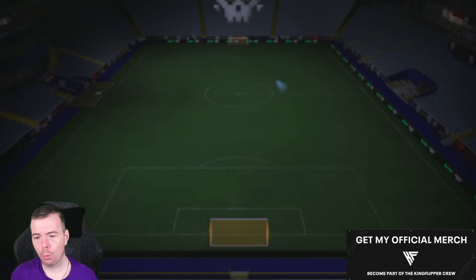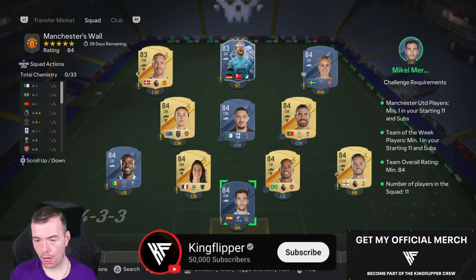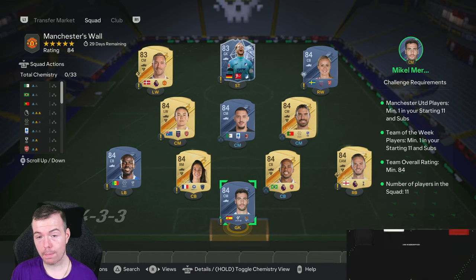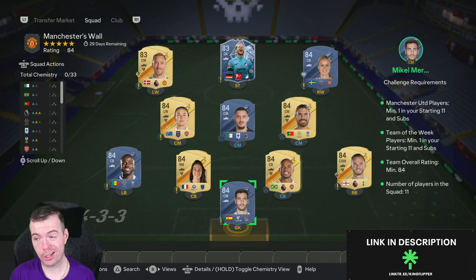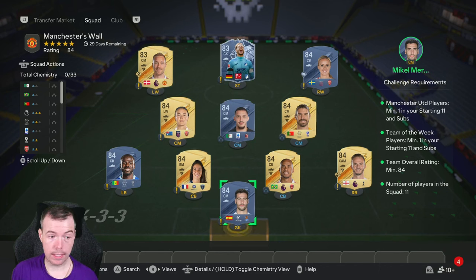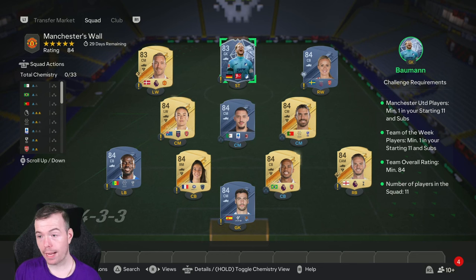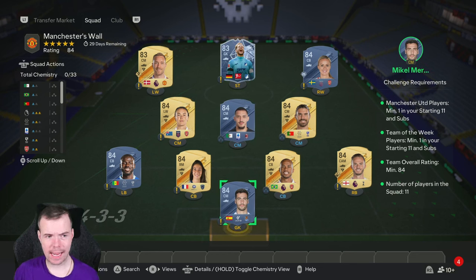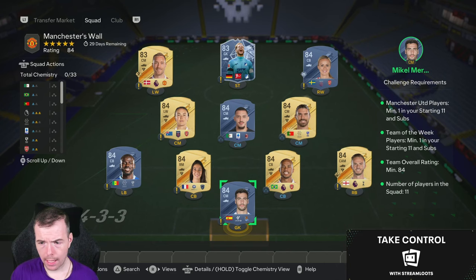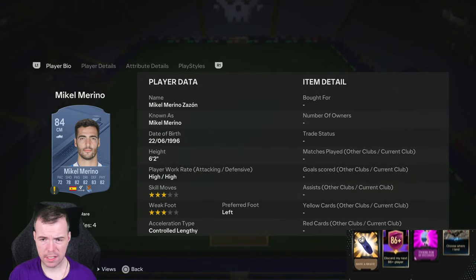Then we get into the important ones, which is the Manchester's Wall to start off with. These are foot bin by now price — the time of this SBC which has been out for a few hours. Bids and snipes will always be cheaper and don't forget prices do of course fluctuate, especially as it's out for a month and Team of the Week cards change a lot. So you need a Man United player. Ericsson's the best bet — he's nearly the same price as normal 83s. Team of the Week's minimum — go for an 83-rated Team of the Week card because there's a 3k difference at the moment between 83 and 84.